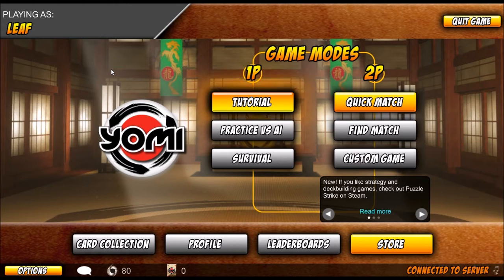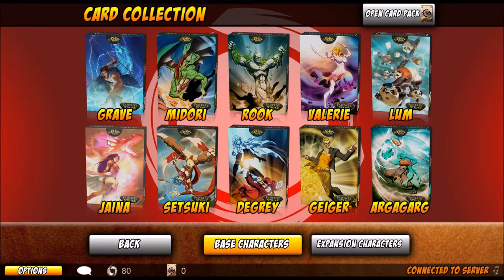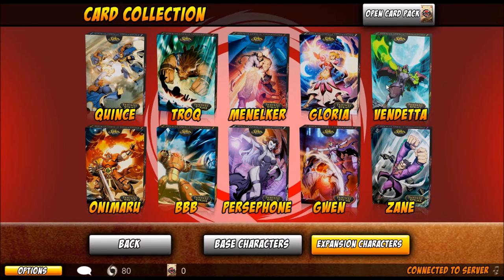This is the Steam version — there's probably a mobile version as well. It's overall pretty good. The only DLC is to get extra characters. You start with all ten base characters automatically. If you pay a little extra money, you can get the expansion characters as well, which is another ten characters, each with their unique mechanics.